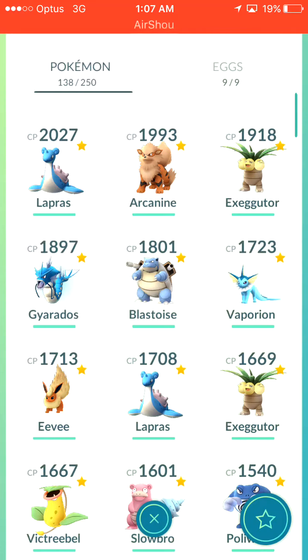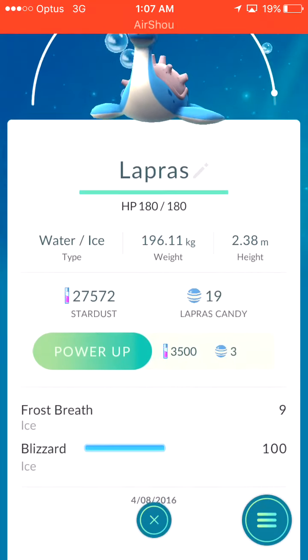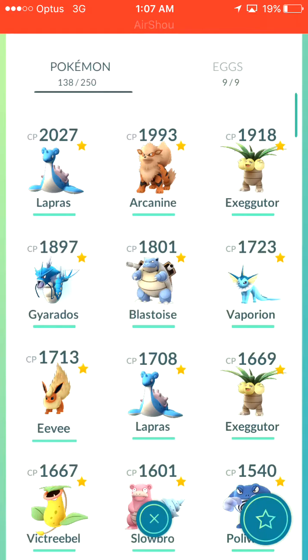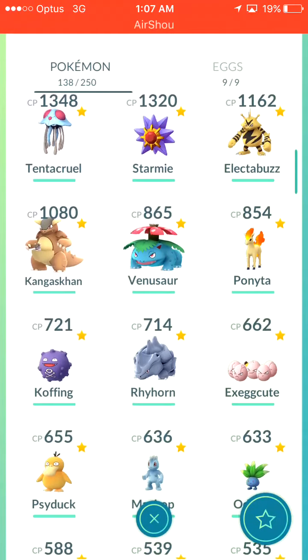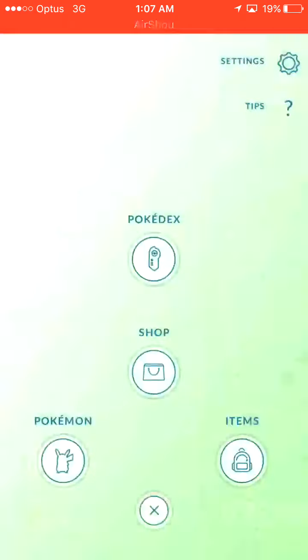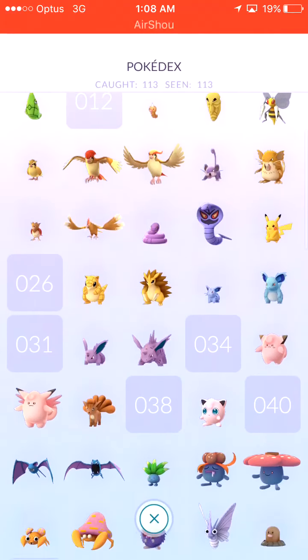And finally, my only Pokemon over 2000 CP is my Lapras. It has the moveset of Frost Breath and Blizzard, both Ice moves, which is really good. It does have room to be powered up as well. Basically this episode was designed to kind of show you where I'm at. In terms of evolutions and Pokemon and all that kind of stuff, I'm really close on a lot of them. And in the Pokedex, we've caught 113 and seen 113, which is quite nice — a clean sweep.